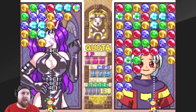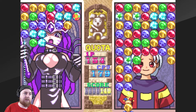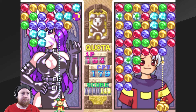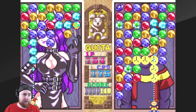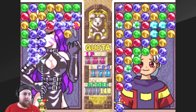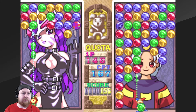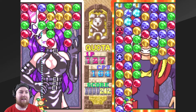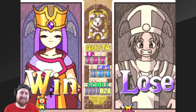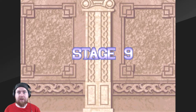Nice. And then they sort of stack and cascade, and then it goes over to the other person. I'm sure I'll be corrected in the comments if I'm doing anything wrong. Those light blue ones are rocks — let's get some blues. Nice! Yes! Stage nine.